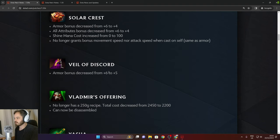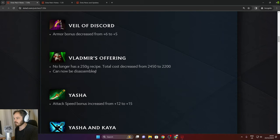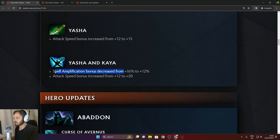Vladmir's Offering no longer has a recipe, total cost reduced, and can now be disassembled. Yasha attack speed bonus increased from 12 to 15. Yasha and Kaya spell amp bonus decreased from 16% to 12%, attack speed bonus increased from 12 to 20.